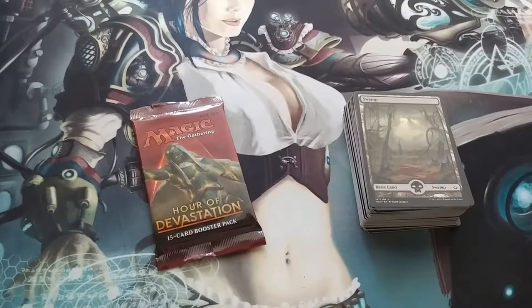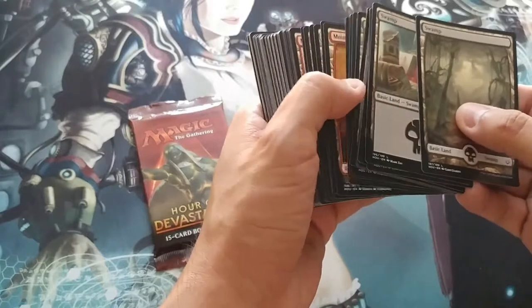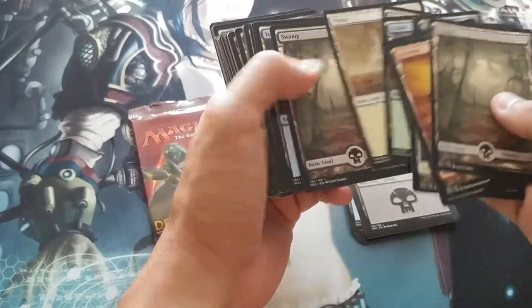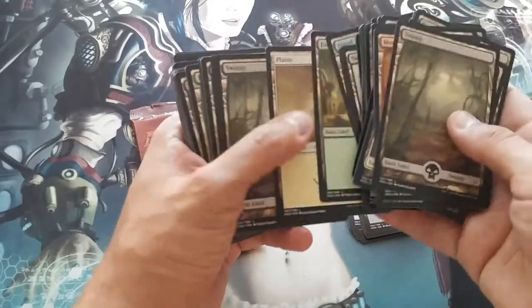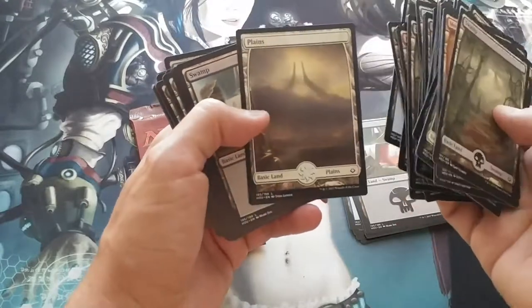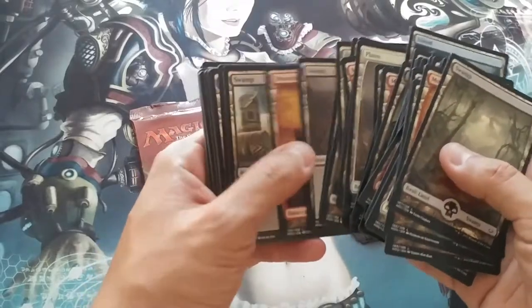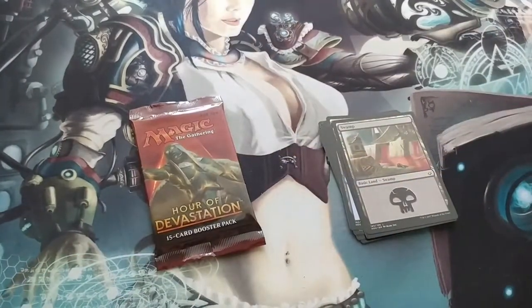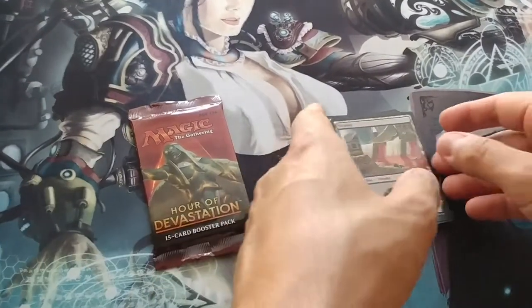I did something I probably shouldn't have — I cracked the land pack from the fat pack I had, and there's a full art swamp right there. It includes a lot of full art lands, so maybe I shouldn't have done that and saved the lands to sell off as a bundle. But if you buy a fat pack and it has a full art swamp in front, you might want to hold on to that and not play with some of these full art lands. They look really cool and they do go up in value — when it was full art Zendikar lands, those definitely went for a pretty penny.